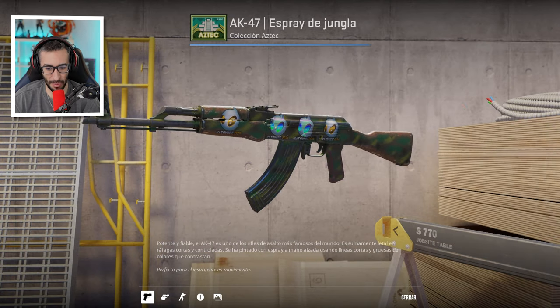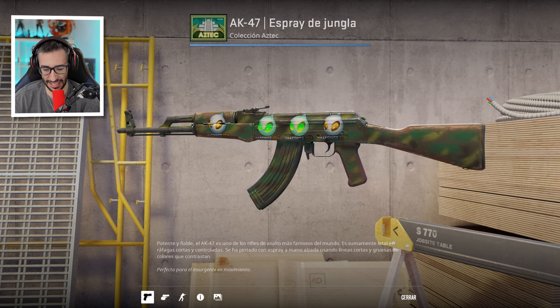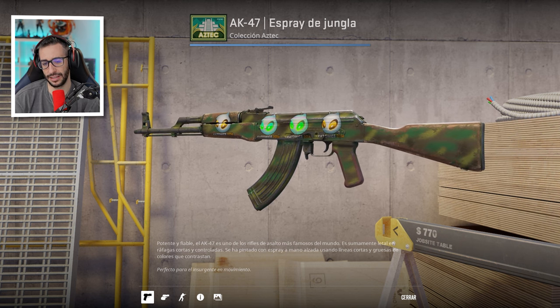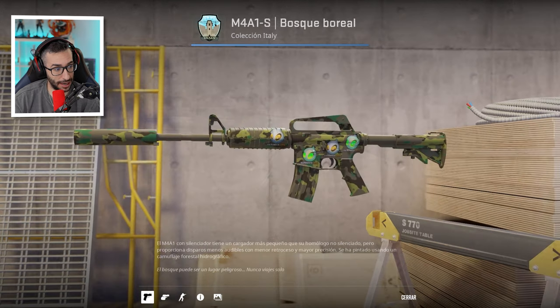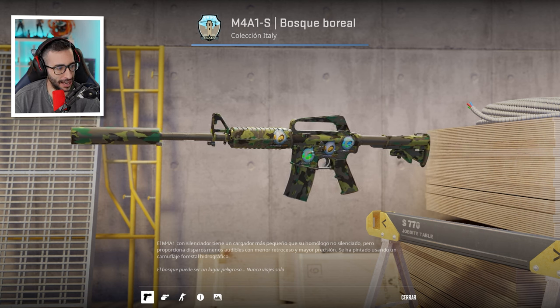We have an AK Jungle Spray from Dust II with two Dignitas Katowice 2014 stickers and two Dignitas Katowice. This one I'm going to move past quickly — I don't dislike it from the Arte collection. I wish that map would come back. Then we have the Boreal Forest with two holographic Dignitas stickers and two normal ones.